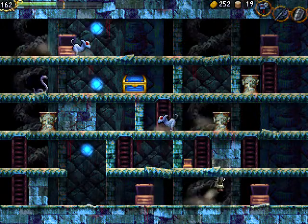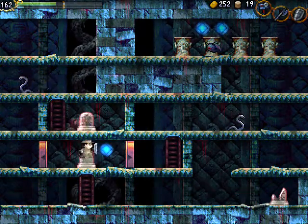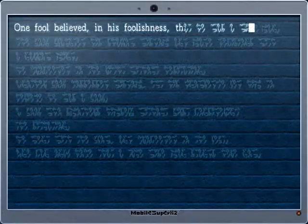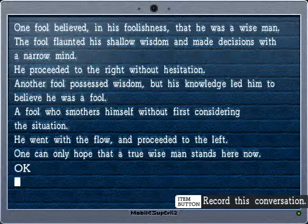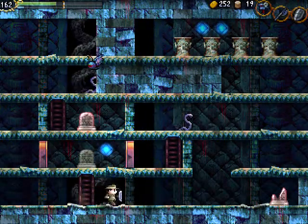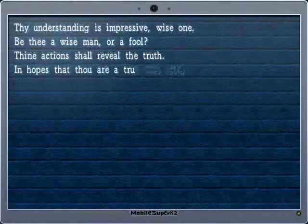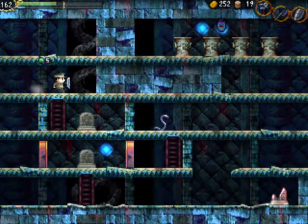There are some incredibly specific solutions. Just to annoy people who've played this game already, they actually changed the solutions since the original La Mulana came out — just to mess with people who were confident they could beat it. This is reflected in this tablet: 'One fool believed in his foolishness that he was a wise man. He proceeded to the right without hesitation.' Going to the right was the solution in the original La Mulana. 'Another fool possessed wisdom but went with the flow and proceeded to the left.' So we don't want to go left or right — scan this and just fall through here.